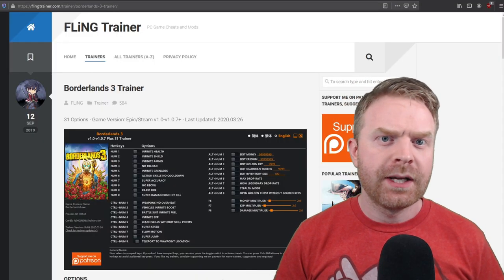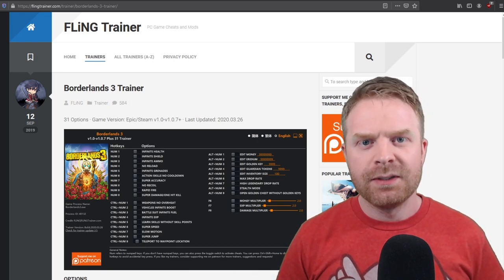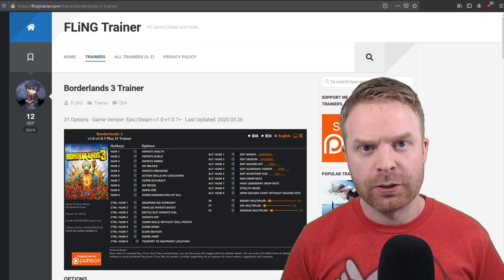So if you're looking to boost your character stats, get infinite ammo, maybe get infinite golden keys, then you've definitely come to the right place. To get started is actually pretty simple — head over to flingtrainer.com. I'll leave a link to this site in the description below.